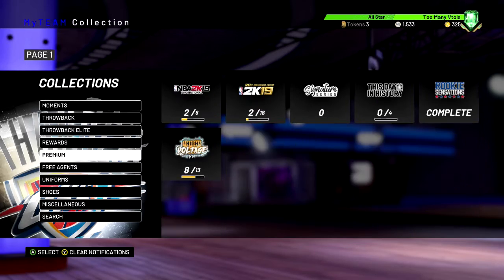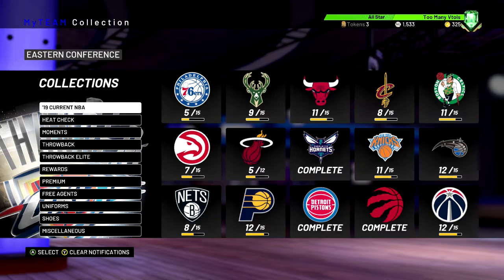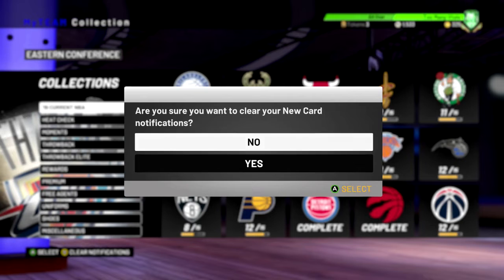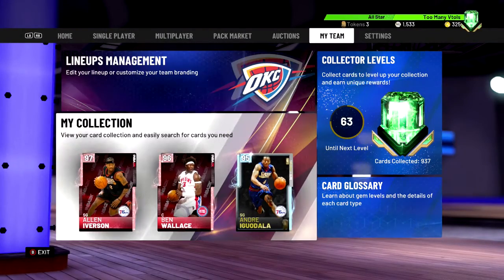And I found out actually how to get rid of that glitch. You're gonna come over here to my collection, and then right at the bottom left corner near the select, it says clear notification with the Y button. You're gonna hit Y, and then you're gonna go down to yes. And after you hit yes, you just click out and it will be gone.